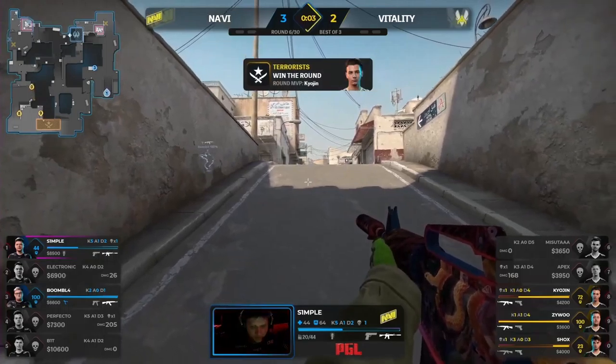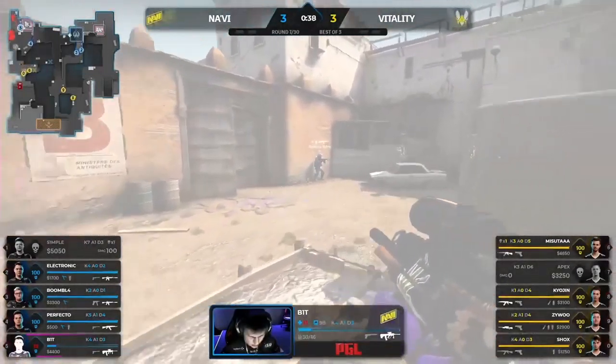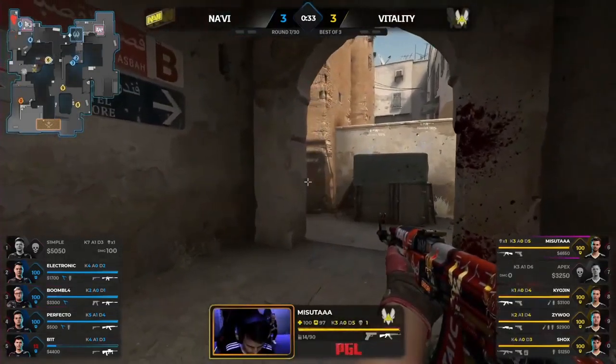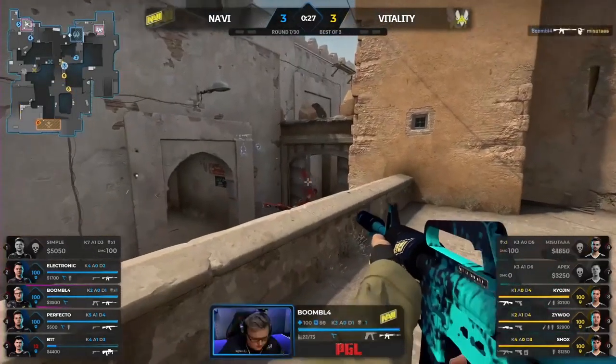Na'Vi want to play aggressive on that CT side. Bit getting flashed, the util implies a commitment. Bit panicked — blind screen. They re-aggressed. This is an important duel now. Masuta trying to do his due diligence, clear out the zones. Hiding in plain sight. Will they anticipate Zywu? It's all about timing — in the blind spot.